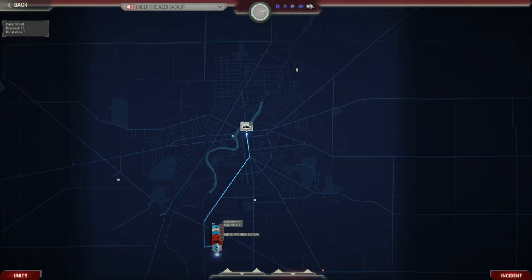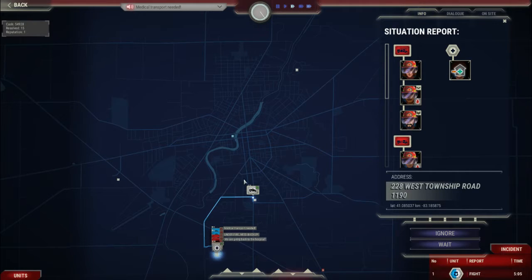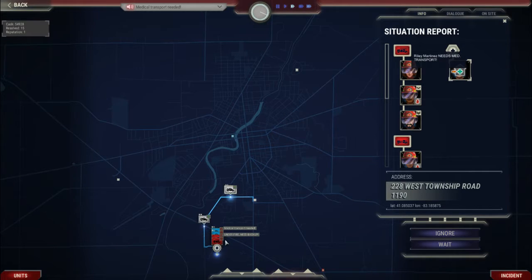Let's just speed this up a second. We're under fire, need backup. Medical heading to hospital. Shots fired, requesting backup. We need an ambulance here. Got injured, going to hospital. We've got a result, we've got a visual.